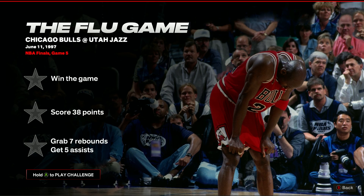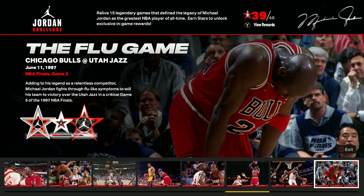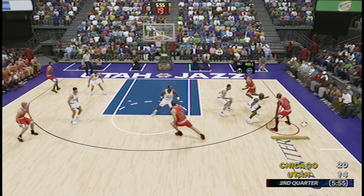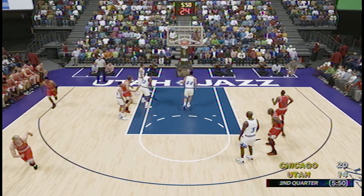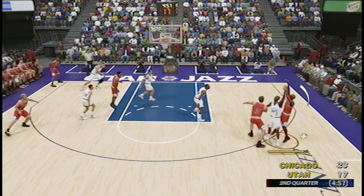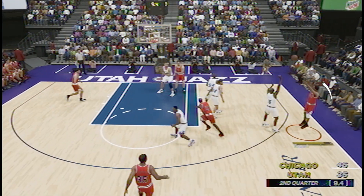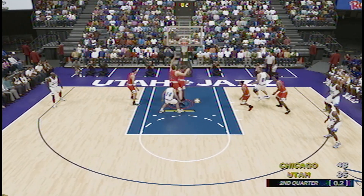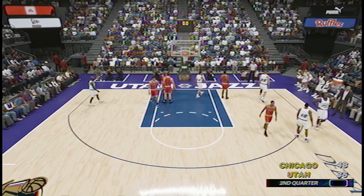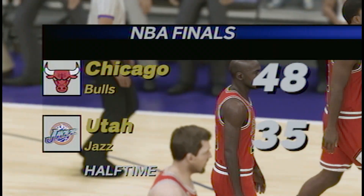The third from last challenge is the infamous Flu Game, where Michael suffered food poisoning the night before playing the Utah Jazz in Game 5 of the NBA Finals. You need 38 points, 7 rebounds, and 5 assists — requirements you should be fairly comfortable with by now. You're also playing with the famous Bulls side, so you can get assists via Pippen or Steve Kerr, who are both more than competent scorers. If you can prevent Rodman from stealing your boards, everything else will be pretty easy — just stand under the basket and hit Y or Triangle as soon as the shot misses to be the first to jump for it.